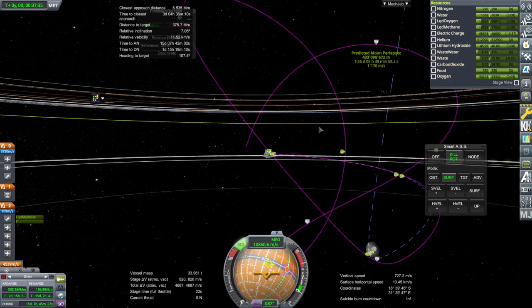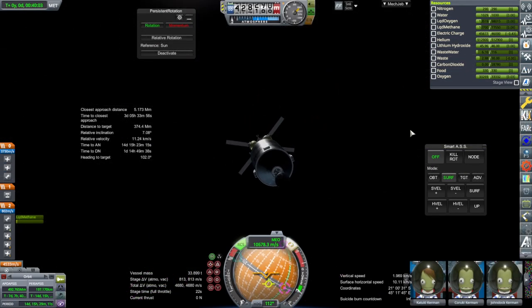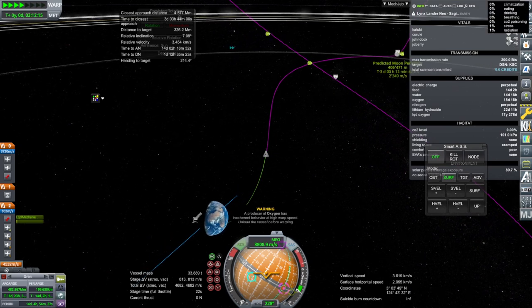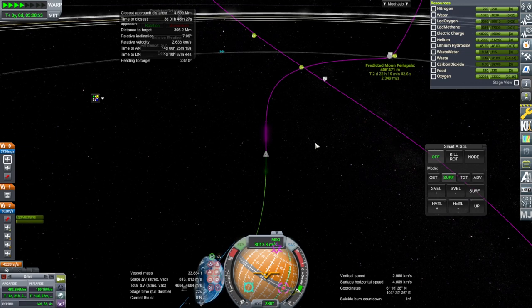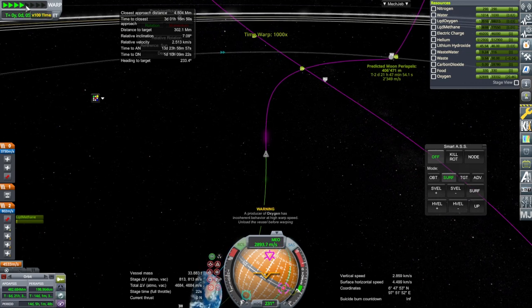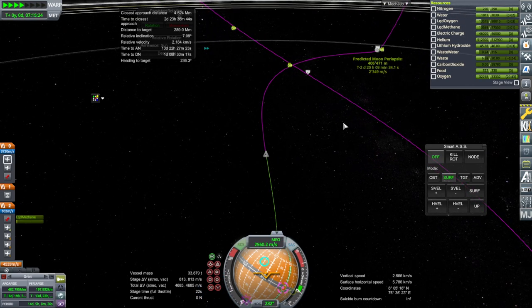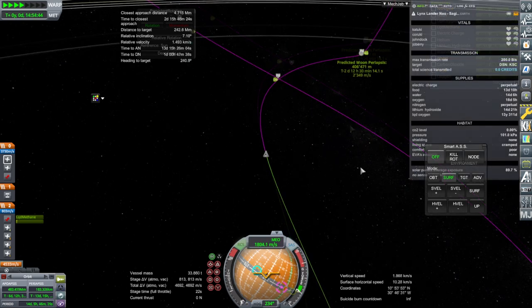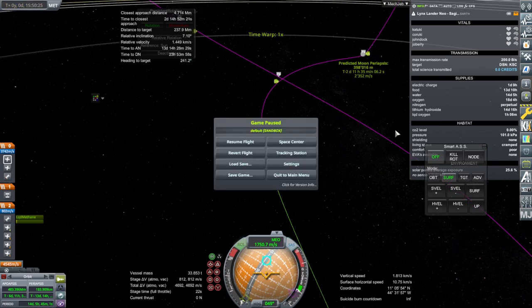I can't see the apoapsis very well. Not stopping my rotation - what's wrong with SAS? Just normal intense radiation. 1% stress, 1% radiation so far. We can't go to this level of time warp - it's not really times 100, and we can't go there because of erratic behavior. I think I'll have to time warp in the tracking station. I don't know how well it's going to track the electric charge though.